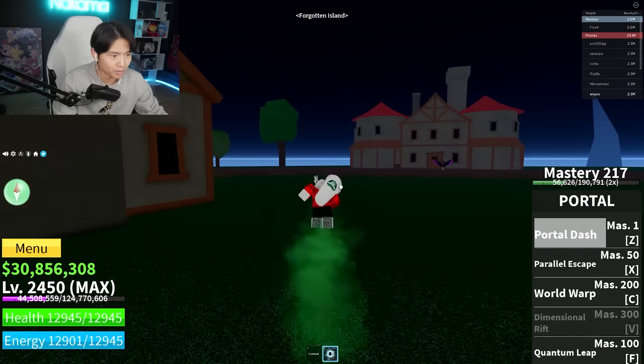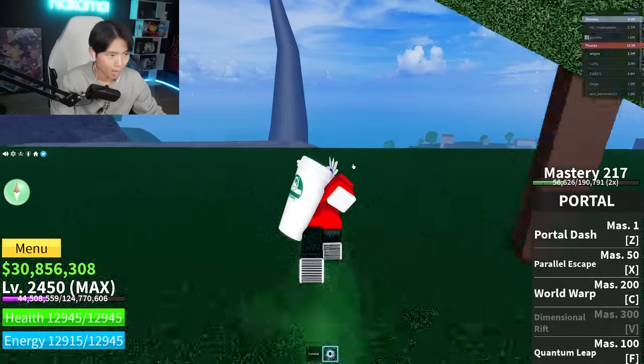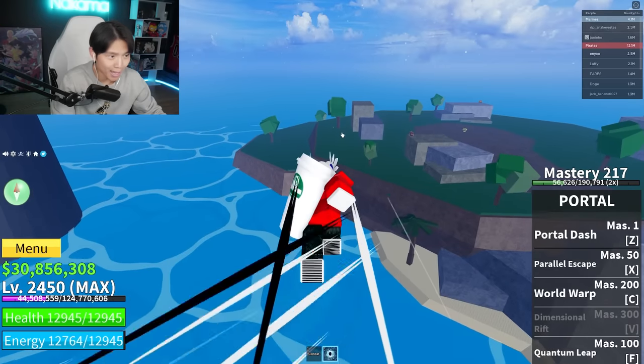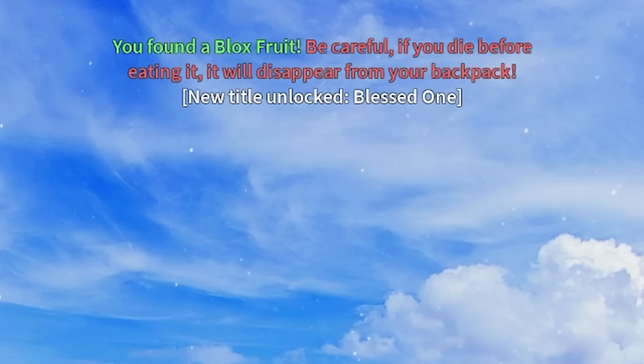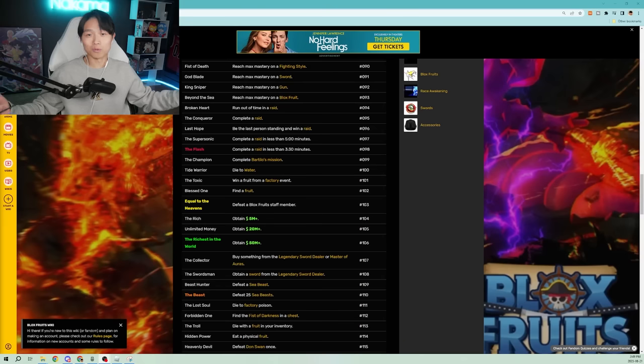We're on server number 69. This has got to be it. It's not it. Damn it. Much, much, much later. This is server number 78 — and I think I see something. My eyes do not deceive me — that is a fruit! That's a sand fruit. Whatever, we'll take it. New title unlocked: Blessed One! Find a fruit. We found a fruit, guys. Congratulations. Only took about half an hour, so it wasn't too bad, honestly.